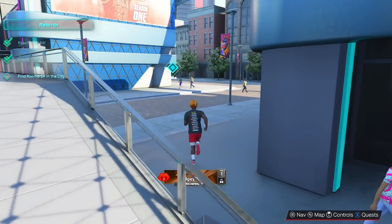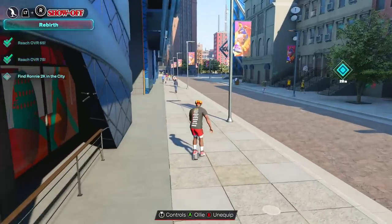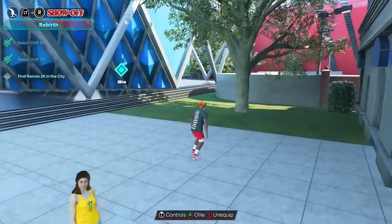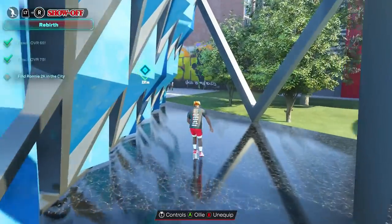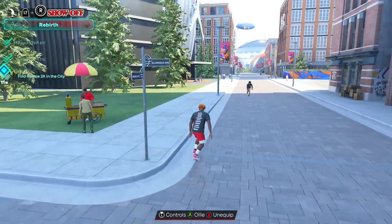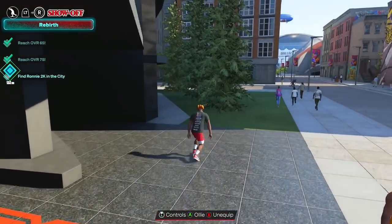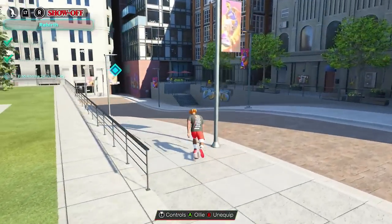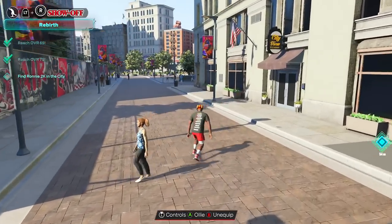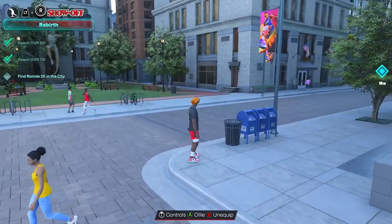Now, something important about 2K23: in MyCareer, when you change your difficulty setting, it affects how fast you earn badges. On Rookie it's 30% progression, all the way up to 160% on Hall of Fame. There's even a new difficulty called Semi-Pro. At the moment, on this slasher build, Semi-Pro is the best option because if you go too high, the computer is crazy this year — especially when you don't have badges yet. You have to be careful.